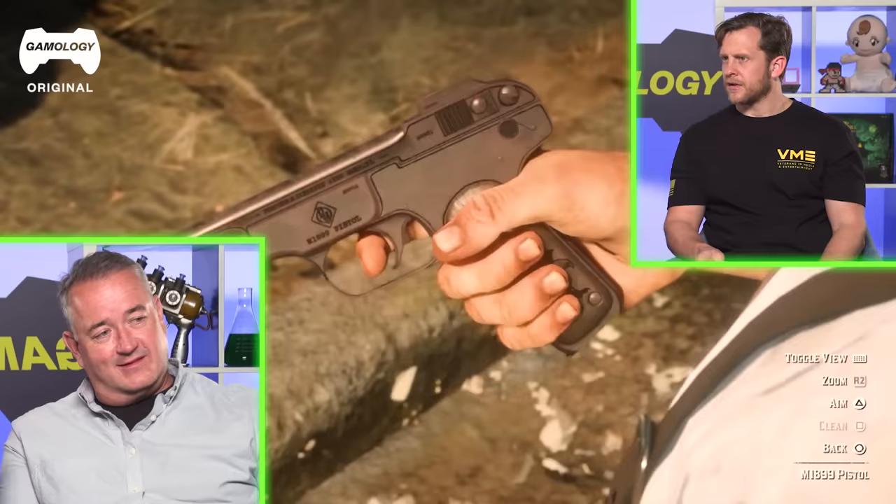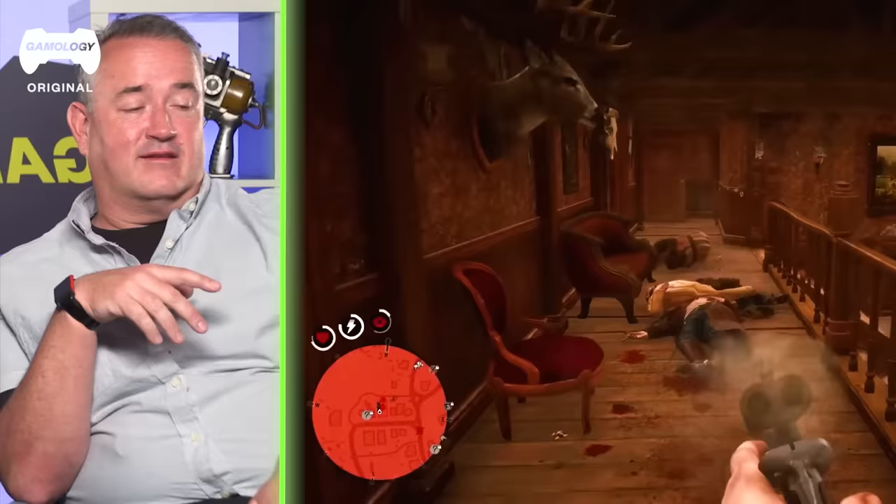It looks kind of lean, like a thin body design. So that's a single stack magazine, which allows for a very thin gun. There's no way you can keep firing a 12-gauge handheld — the recoil is immense. You're going to break your wrist before too long.